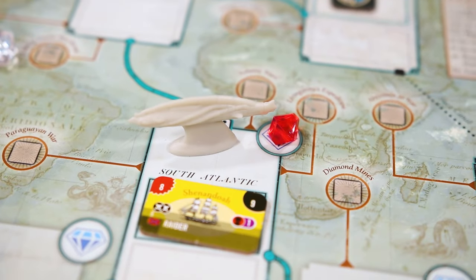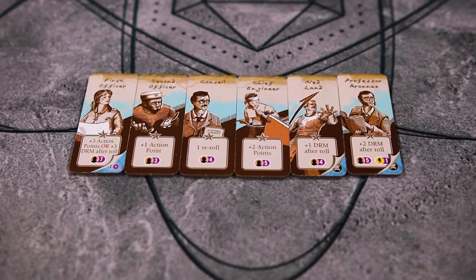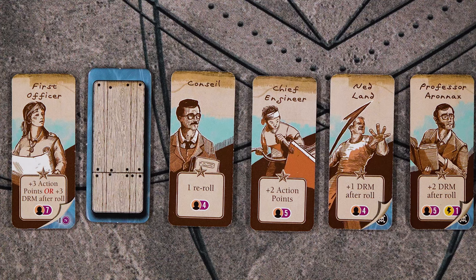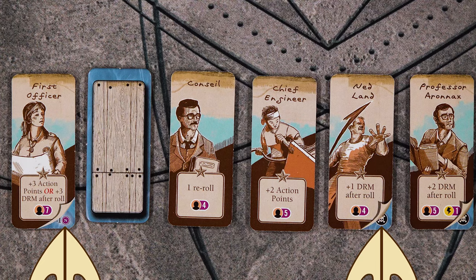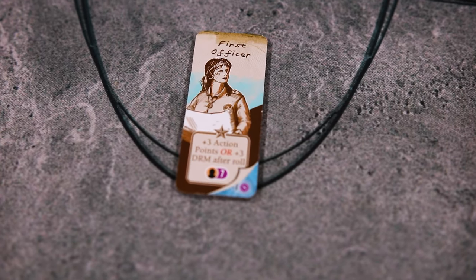Throughout the game, you may find yourself in some pretty bad situations, especially after a really bad roll in a critical test. You may use your crew tiles as emergency resources. Each crew member will give you the benefit shown on their tile, and then you will flip them over to their coffin side — it was an emergency and unfortunately one of your crew had to be sacrificed. Their abilities will give you action points or dice roll modifiers, and some of these dice roll modifiers may even be used after the roll, one of the only times this is possible in the game. Some crew have a punishment for being sacrificed shown in the bottom right corner. For instance, using the first officer causes you to lose one Nemo resource.